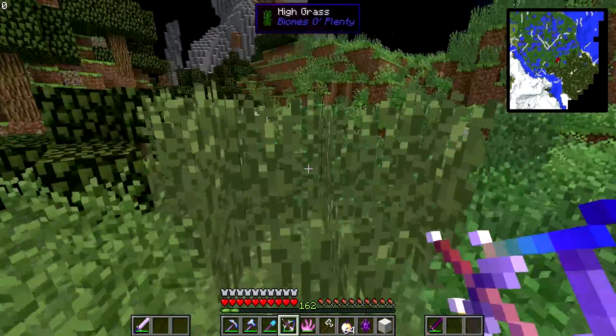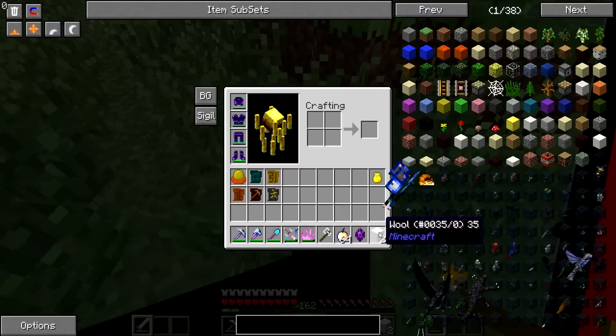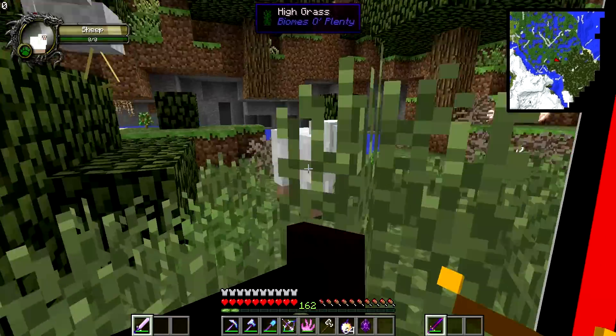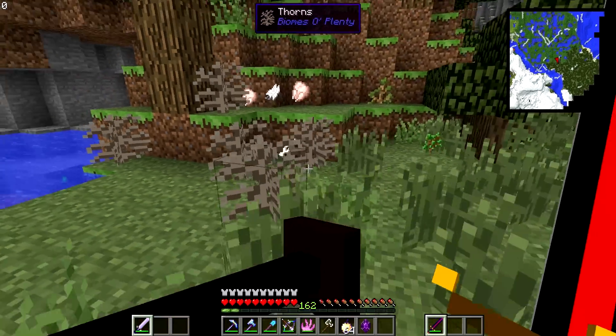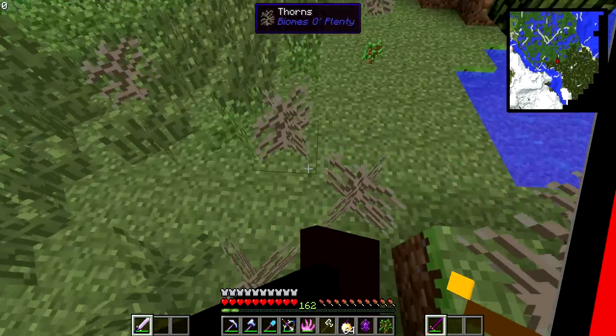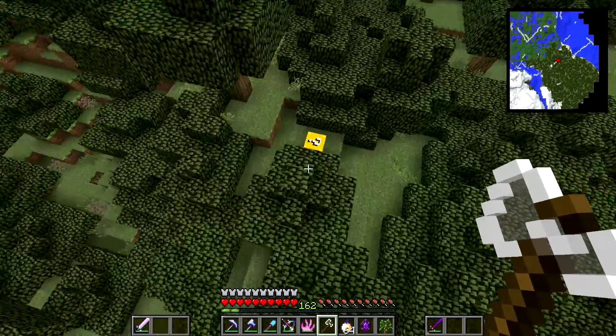Let's go sniping sheep. I should probably use a fortune sword so I can get more wool — does that work? I don't think so, no. Let's keep looking for sheep. Oh look, another lucky block. Hopefully I get something good — please don't kill me. It's a book. A lucky block book — what the heck do I need that for?